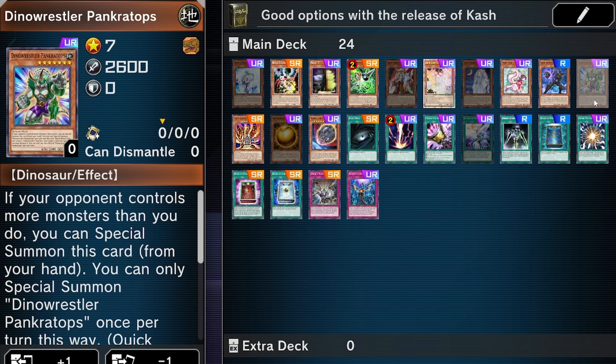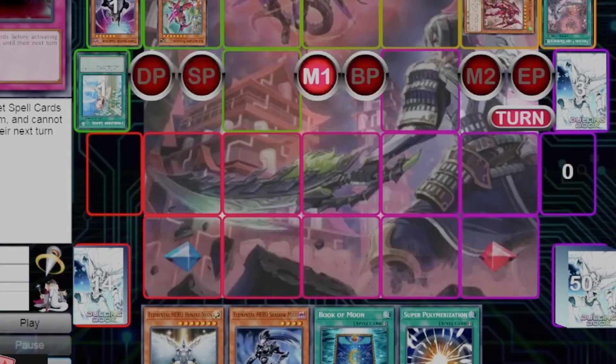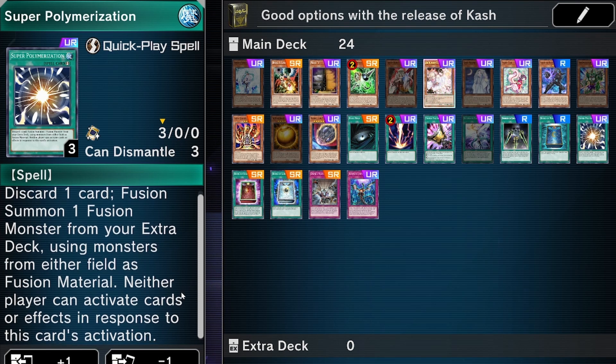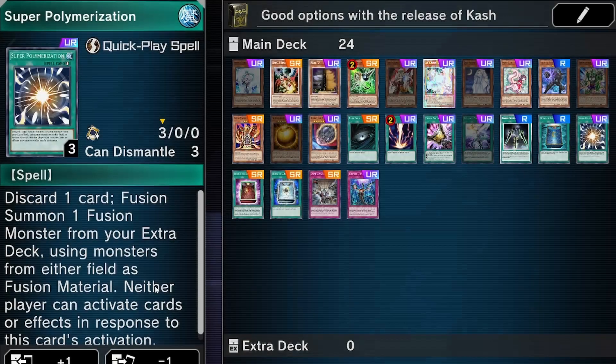Pankratops and Fenrir are other options — Pankratops can remove things from field, though the downside is it tributes itself, so you lose one and your board is empty again unless you're playing Kashtira yourself. Snow is another option — flip it face-down and you're good to go. Super Poly is an okay option mainly for the Branded deck, where you can use Fallen of Albaz to Super Poly away Shangri-La without triggering Fenrir's negate. On most other decks it's not as great, but it depends on their board.